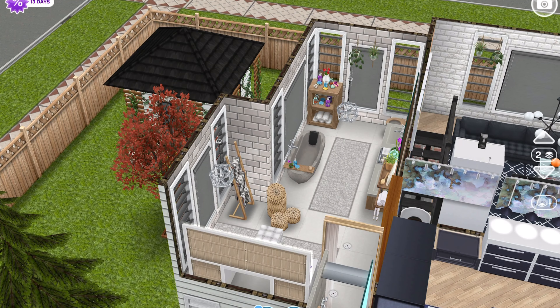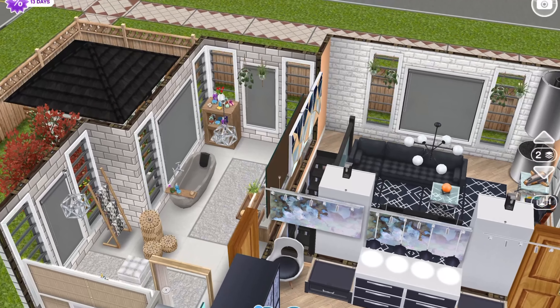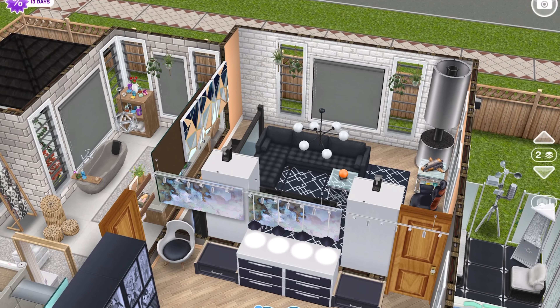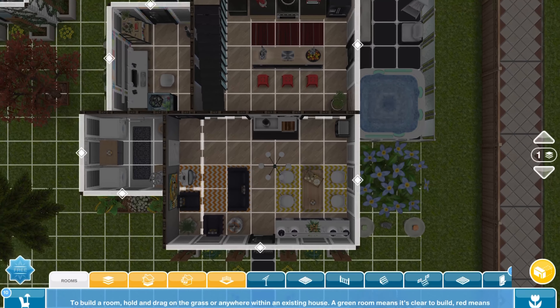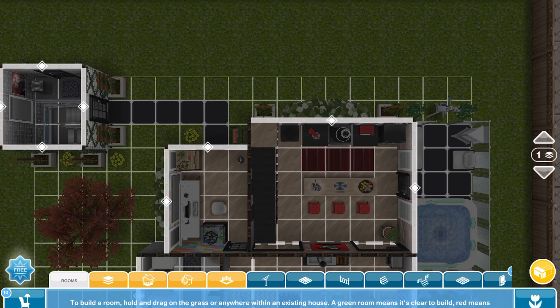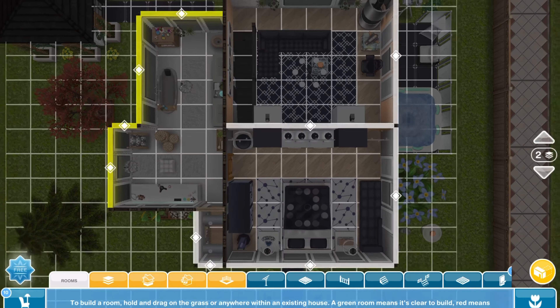And then of course we have the bedroom with that lounge chaise. Overall the house isn't too bad — the layout is actually really cute. It's just the appearance of it that feels very busy and cluttered upstairs. But again, that's my opinion. There are some people who do like that and that's quite alright — that's why we're all here, we all learn from each other.